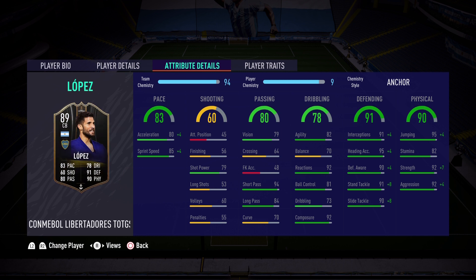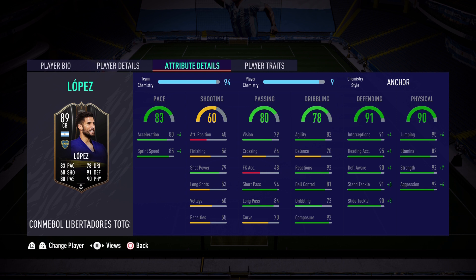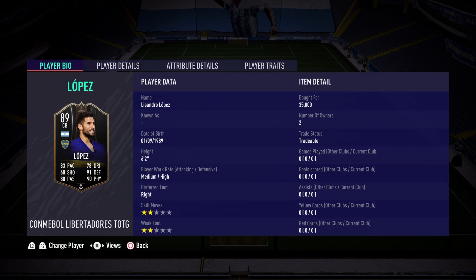Dribbling at 78, 82 agility, and a fantastic 70 balance — good enough. 92 reactions, 92 composure — he is clutch. Now on to the defending stats at 91: 91 interceptions, 90 defensive awareness, 91 standing tackle, and 90 sliding tackle — closing out at 91 defending on this fantastic Argentinian wall. And lastly, the physicality of 90: 95 jumping, 92 strength, 92 aggression. Fantastic. I'm going to go with a shadow — I think that's the best way to go with this card. He does have the power header trait, and 95 heading accuracy — that is crazy. 95 jumping as well, so we might get a header or two with Lisandro Lopez.